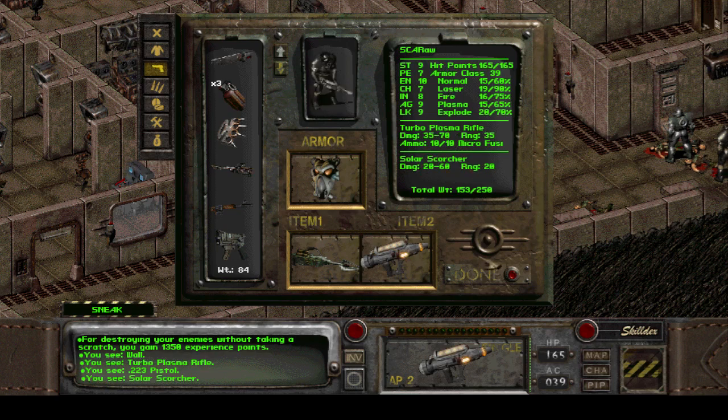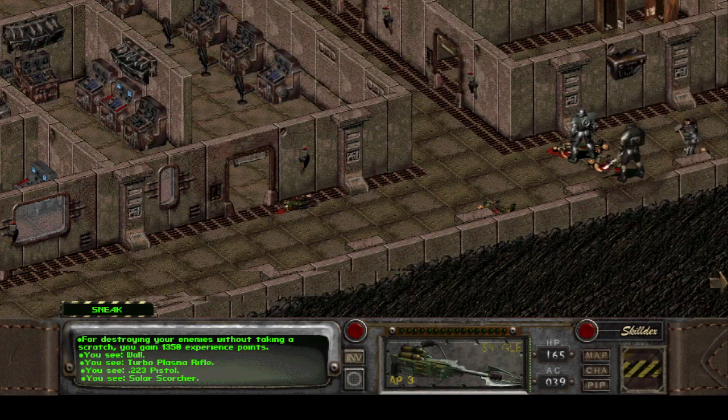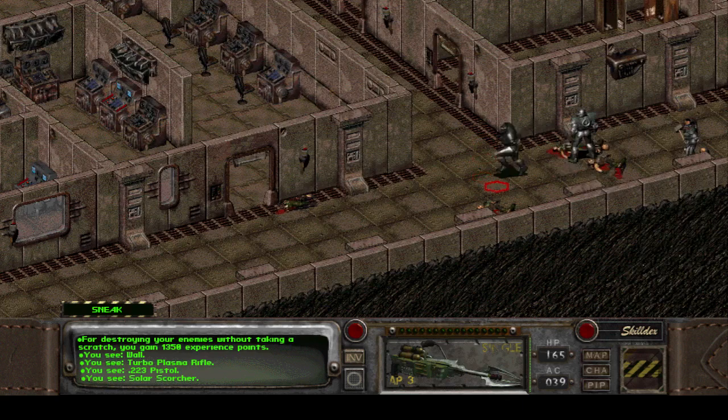Look at the numbers: 35-70 versus 20-60 — the difference is substantial. But because this doesn't take any ammo and just uses solar to reload itself, I dare say it's quite a good and very cost-effective weapon.